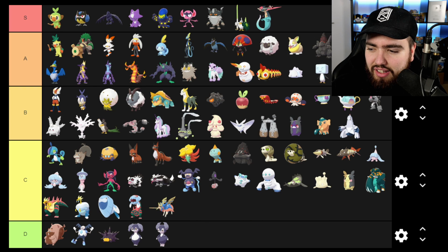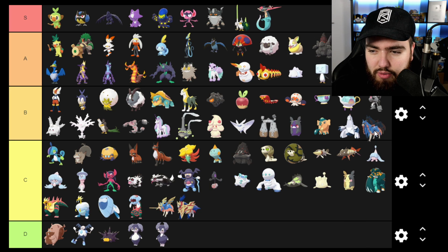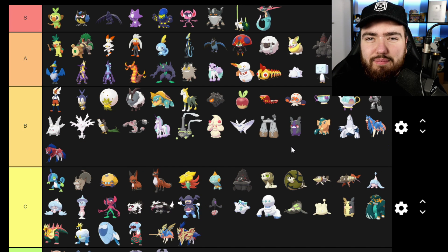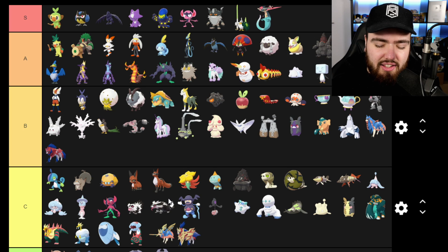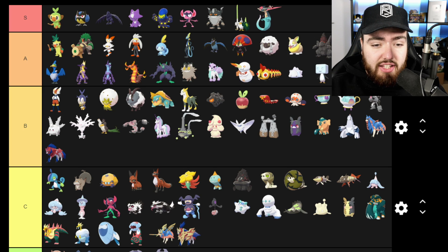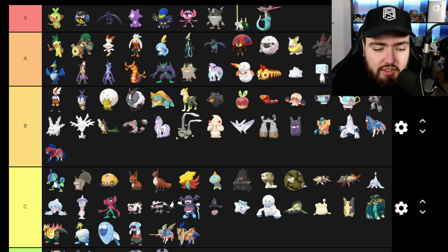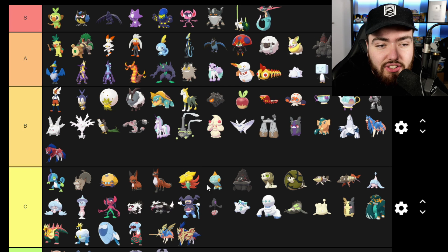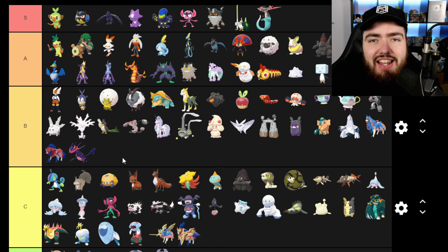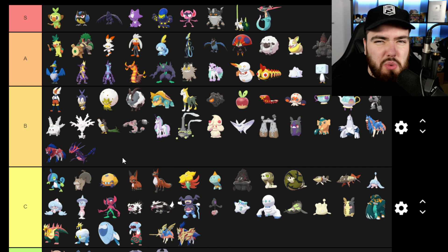Zacian in its sword form I'm going into C, and Zamazenta in its shield form is also going into C. But their normal non-legendary forms I'm putting into the 'I like them' category — I like the base forms a lot more than the crowned sword and crowned shield forms. Eternatus I do like — it's got a sick, fierce, legendary-looking design, but I didn't find myself falling in love with it. It just is what it is.